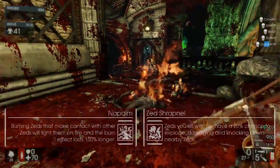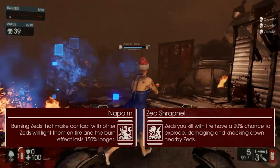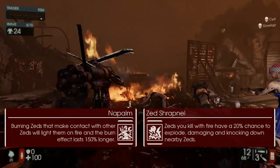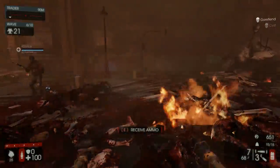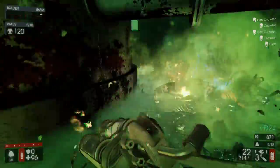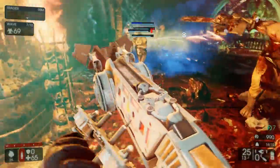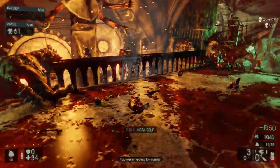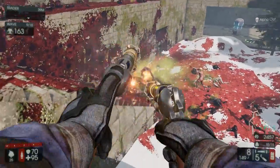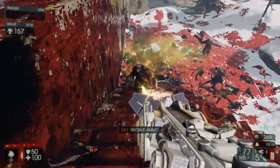For the third skill tier we have Napalm versus Zed Shrapnel. Napalm is the way to go because it saves a lot of ammo — you can light one or two Zeds on fire and then wait a few seconds and the entire room is lit, since Zeds are constantly running by one another and spreading fire. One downside is that sometimes the wrong stuff catches fire. If a clot lights up and Flesh Pounds or Scrakes are walking nearby they can catch fire too, enraging them all at once, which can wipe your team.